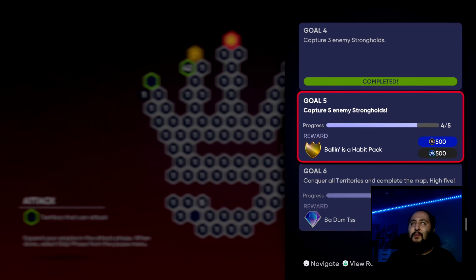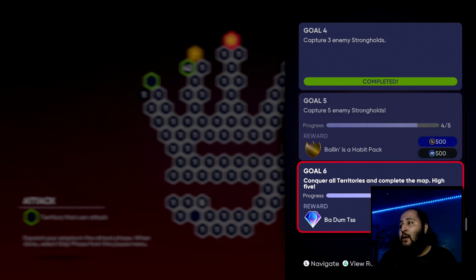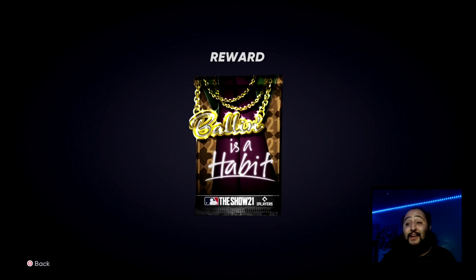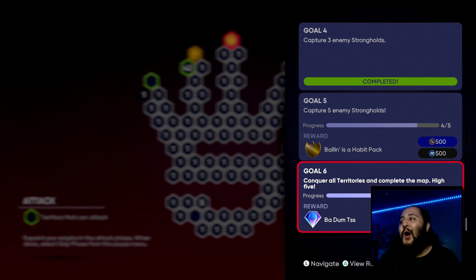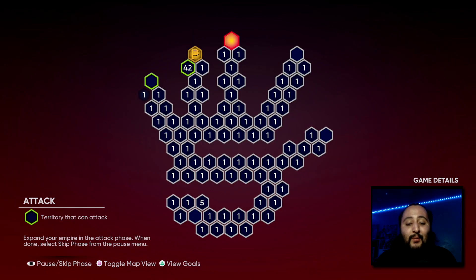Let's look at the hidden goals. I can't really show you what you get, but from what I remember you get a two-headliner bundle, a shell pack, some stubs, and XP. Obviously for conquering all the strongholds we're going to get another Ball In As A Habit pack, and then we're going to get the Bod Dumps stadium call.